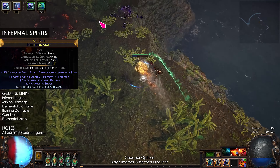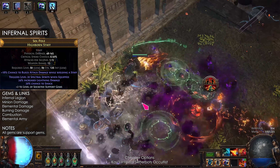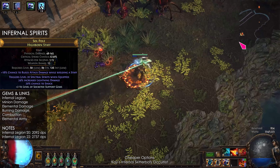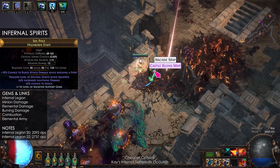so all 6 sockets can be used for support gems and they don't need to be linked. I'm using Infernal Legion, Minion Damage, Elemental Damage, Burning Damage, Combustion, and Elemental Army. Infernal Legion scales about 15% more damage per level, so craft plus 2 to support gems as soon as possible.